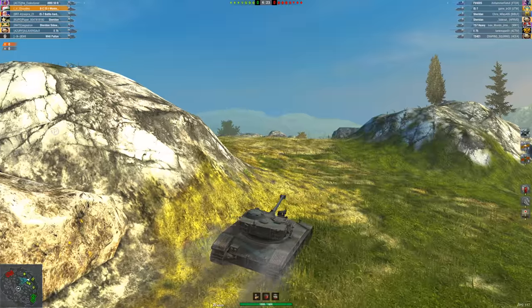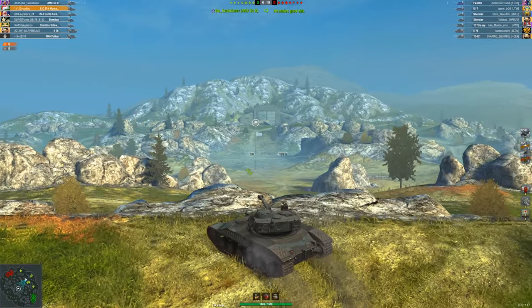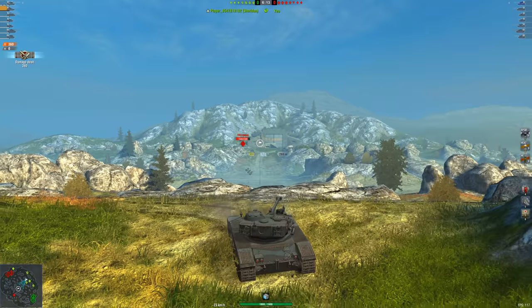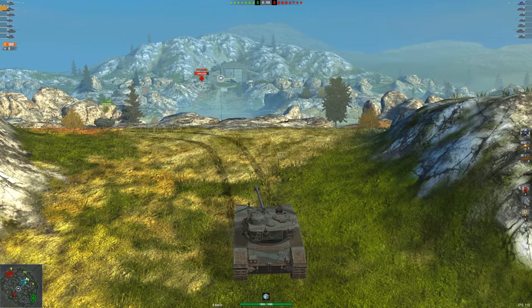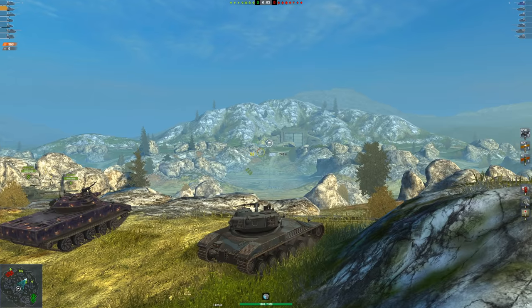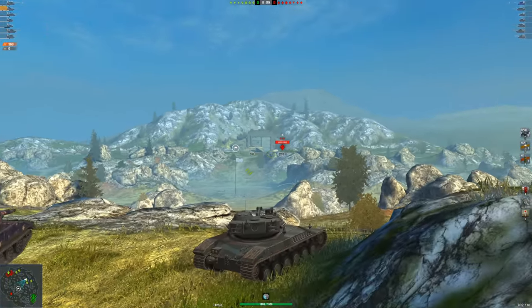On this map I'm one of a few light tanks — I have a Sheridan on my team and the enemy team has two Sheridans. The main thing you want to do immediately in a Batchat is of course spot, because you want to know where the enemy team is going. The Sheridan made what I thought was a risky move pushing so far aggressively, but the enemy team went to the heavy side, which usually isn't the best in my opinion.